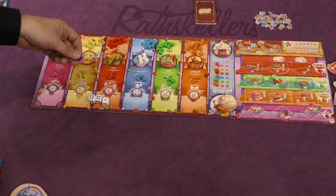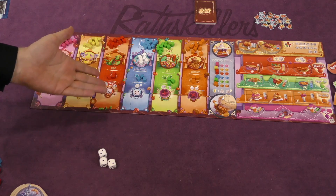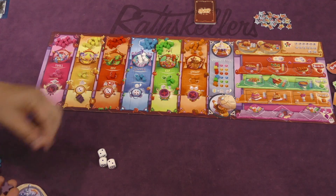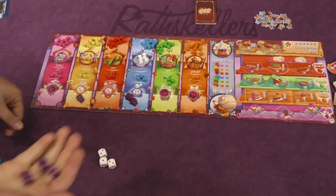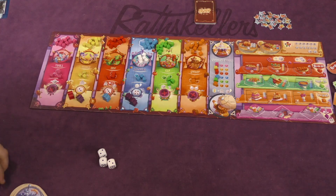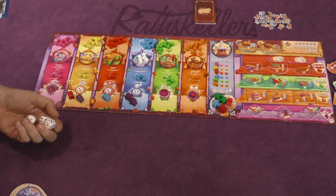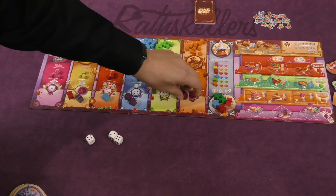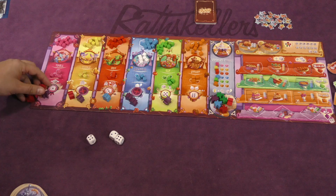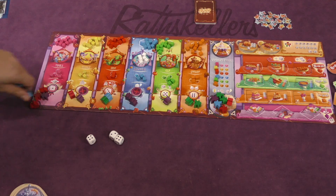The numbers rolled determine which locations are closed during the morning phase — for example, one, five, and six are closed. It's possible the same number is rolled twice, so only two locations would be closed. Then in turn order, each player places one or more of their workers on open spots. You do not have to place all your workers. After everyone has placed, you move to the afternoon where the dice are rolled again, and players are then required to put out all remaining workers on open spots.